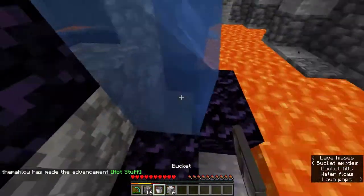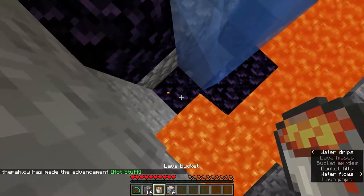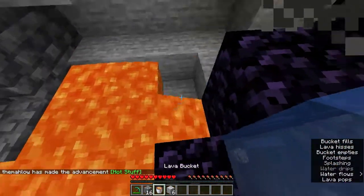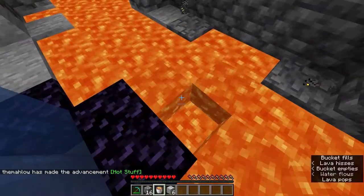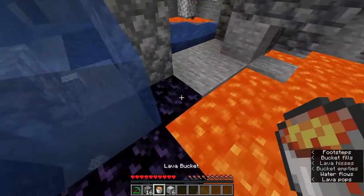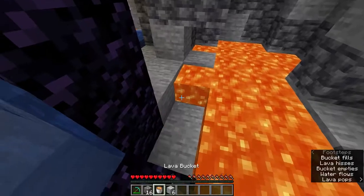So what you want to do is... well, not that — that was my bad. Just get a bucket of lava every time to make the perfect nether portal shape.